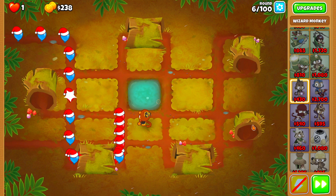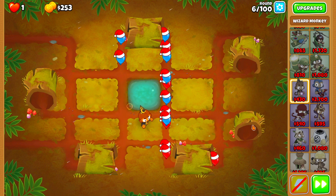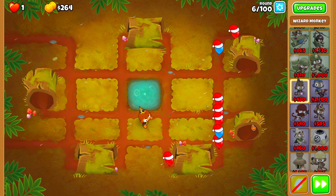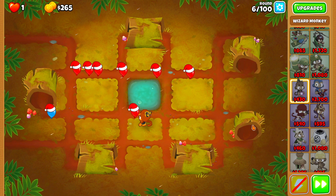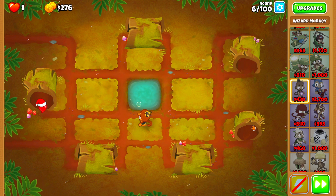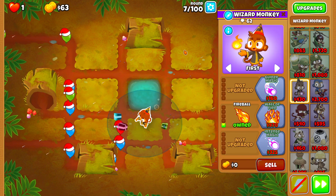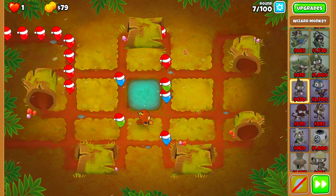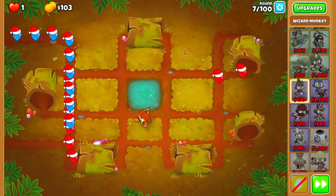The Super Monkey is super, super expensive, sitting at $2,700 guys. That's a lot of money to spend on a tower that's not very good, especially at Tier 1. But once we level him up, he's going to get better and better. He does have a weaker Tier 1 than other Tier 1s that we could use.